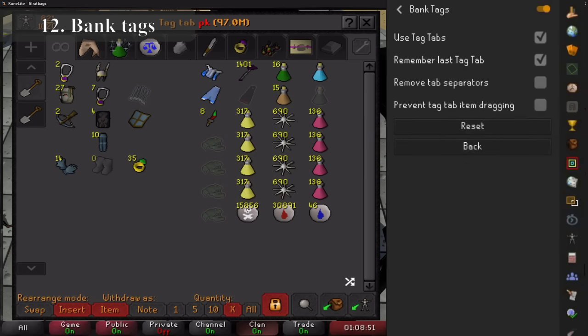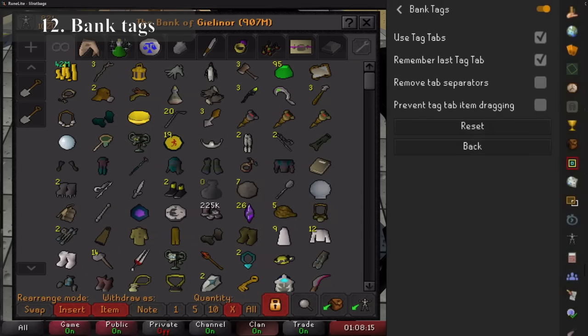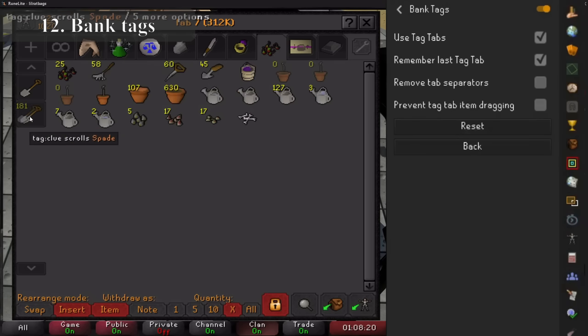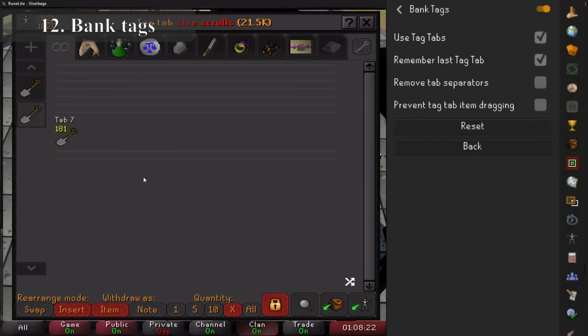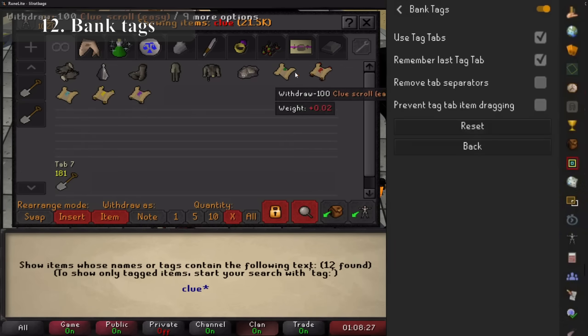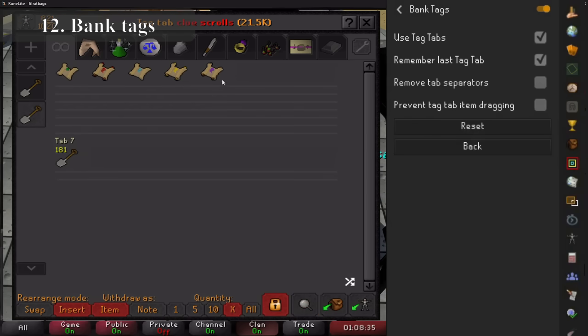Bank Tags are similar to Inventory Tags but whilst it takes longer to set up, after you've done it you can have any layout saved exactly as you would equip it or have it in your inventory. This means you can quickly take out any setup from your bank in the order you want it extremely quickly. The extra bank tabs are also useful because in them you can duplicate where items are located — so for example if you have a farming tab with a spade in it, you can also have a clue scroll tab with the spade in that too. Raiding tabs can have duplicate gear as well as different PvP setups without having to search your entire bank for that odd item.